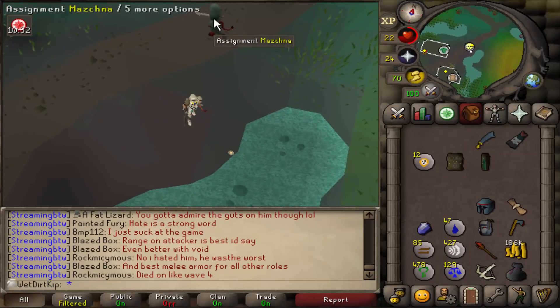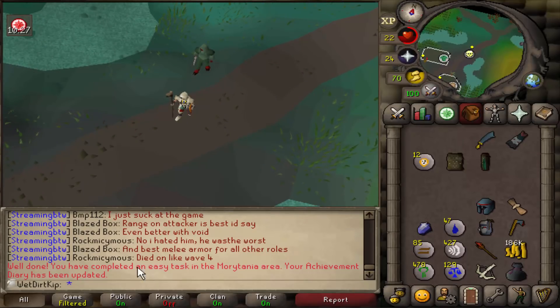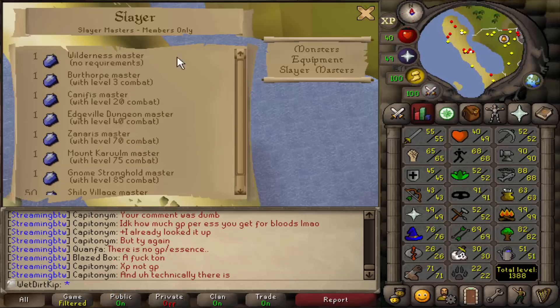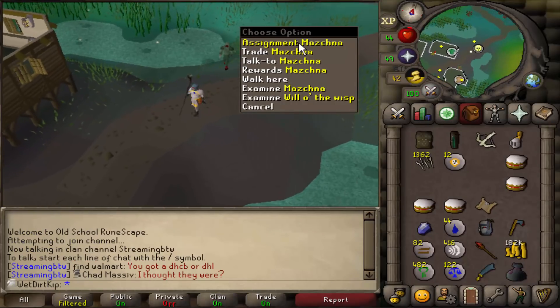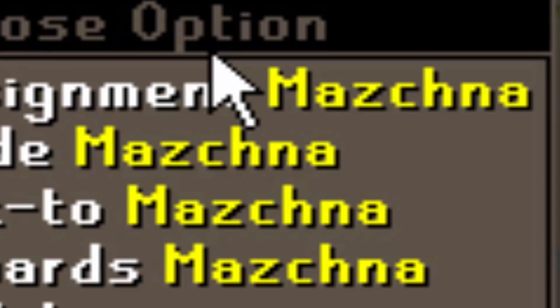Our second ever Slayer task is Hobgoblins. Maybe we'll get the Champion Scroll. It's also the easy task for Morytania. How do we say his name? It doesn't even say their names on here — it's just like the Canifis Master. Maz Chana, Maz, Maz K, Maz Chna. Give me anything but Earth Warriors.